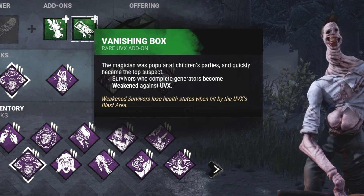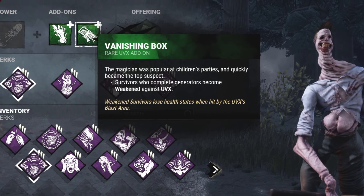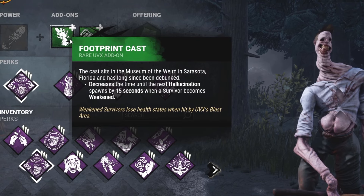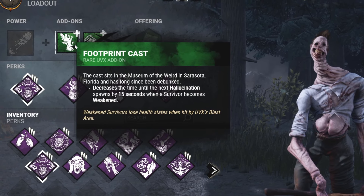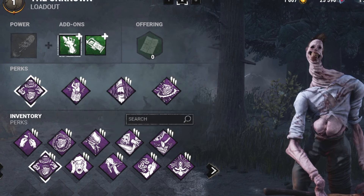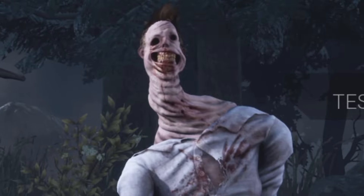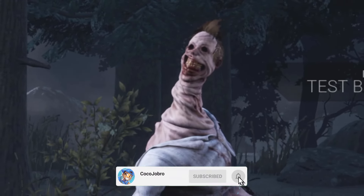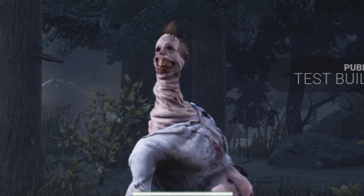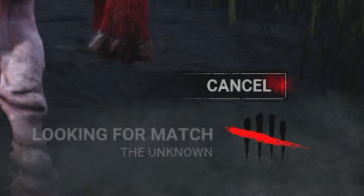And then you got Surge — if you just want to start meleeing people, you're gonna be popping gens like crazy. The Vanishing Box: if survivors actually finish a gen, they become automatically weakened, so all you gotta do is snipe them and get those free injuries. And when you snipe people, you'll be able to get your hallucinations 15 seconds faster. It's just a beautiful combination — all these perks and add-ons synergize so well. Welcome to my video if it's your first time; welcome back if you're a returner. Let's get right into the next match!